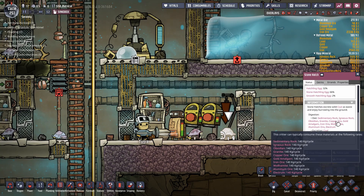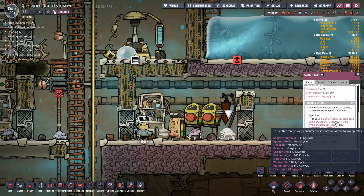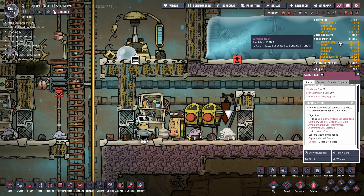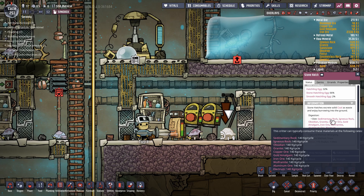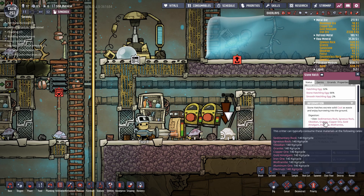I've spawned in a stone hatch so you can see why they're powerful. A stone hatch's diet changes: it can eat sedimentary rock, igneous rock, obsidian, granite, and a bunch of metals — don't feed them metals. This is so powerful because it takes stuff that was previously useless and makes it incredibly useful. Igneous rock: 11,000 tons. Granite: 8,850 tons. Obsidian: 83 tons. Every map will have a plentiful supply of at least one of these materials, so you can run them for ages.